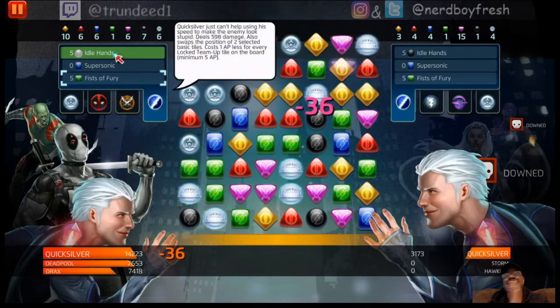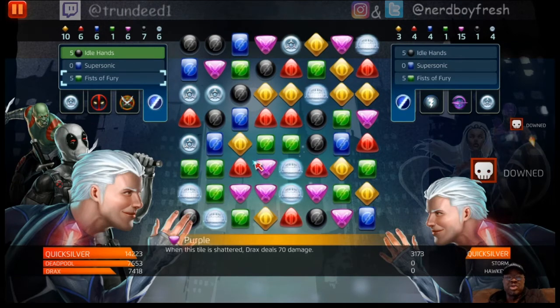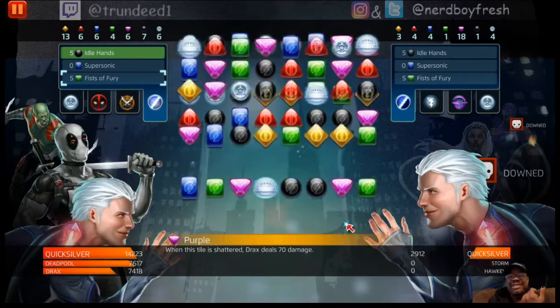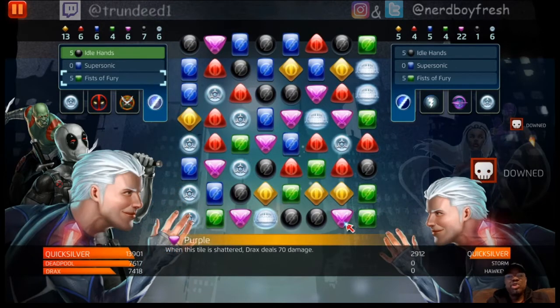There are certain cool things about Quicksilver, like the ability Idle Hands — that's a really good ability, especially when you're trying to create criticals. With the ability to shift gems around, you can definitely create criticals with this character. It does predicate upon gem placement, of course, but once you do you can really do a lot of good things here.